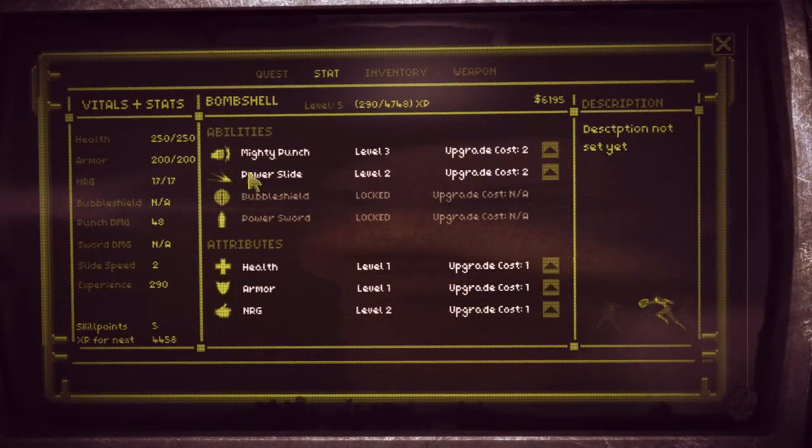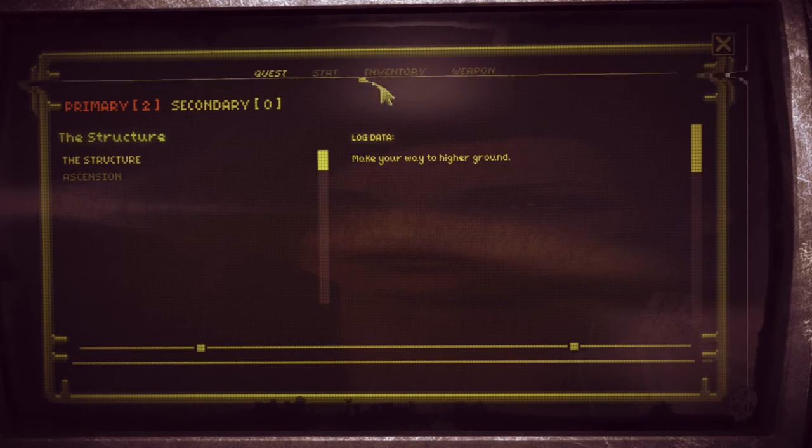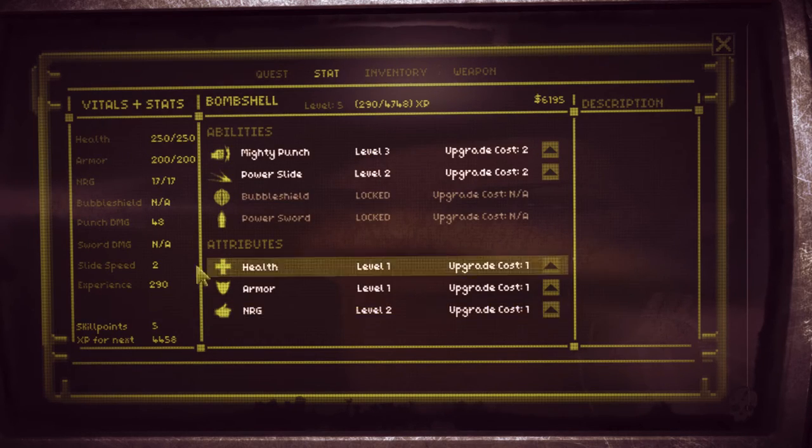I hit C to bring up basically our character screen. There we can do all of our upgrades — skills, weapons, et cetera. We can also see our various quests. This screen shows all your stats: health, bubble shield — I don't even know what that is yet, we haven't unlocked it.